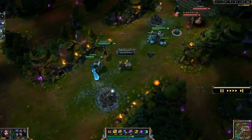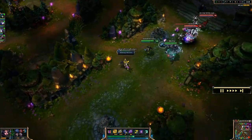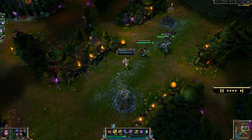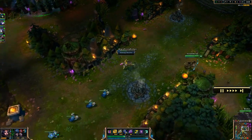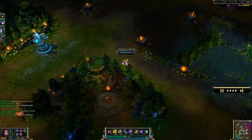Now as for runes and masteries, runes are pretty standard stuff for AP casters — at least on her it's pretty similar. You've got magic penetration marks, mana regen seals, ability power quintessences, and scaling ability power per level glyphs.